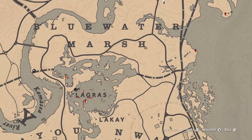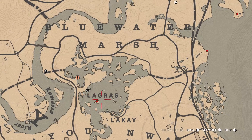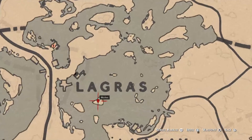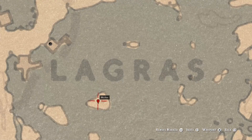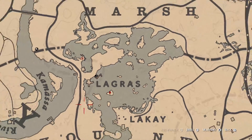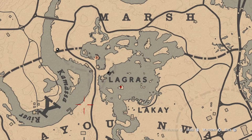Near the word 'La Grasse' on the map, there's an island right here with a random arrowhead. It's at the base of a tree on this island. Come over here with your metal detector and you'll get a random arrowhead.